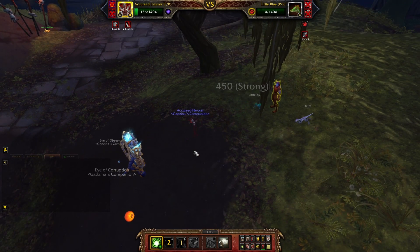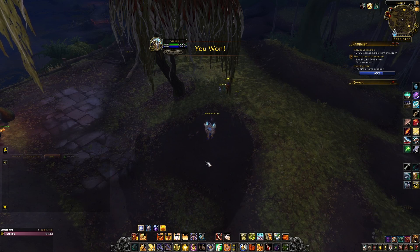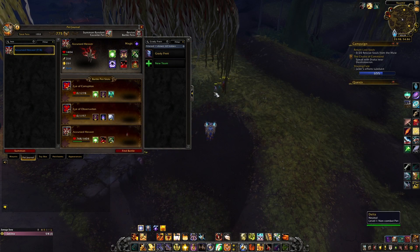As you can see, RNG is really high here. In previous tries I killed two pets with Eye of Corruption easily, then Eye of Observation finished Little Blue and I never used Cursed Hexer. Depending on RNG you get different results, so I use these pets to fight against RNG because you can still do it.